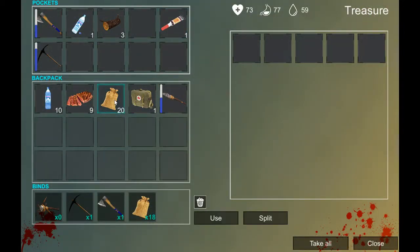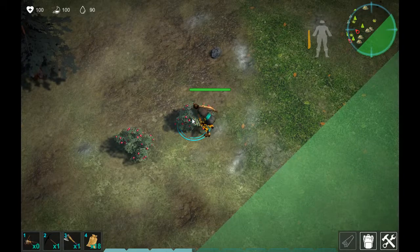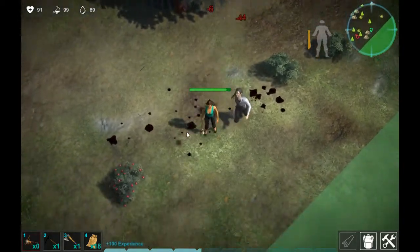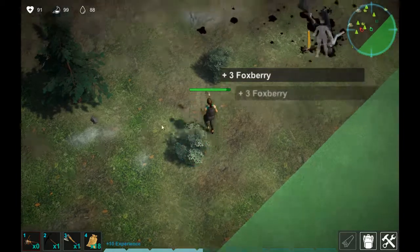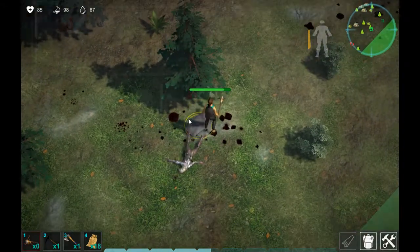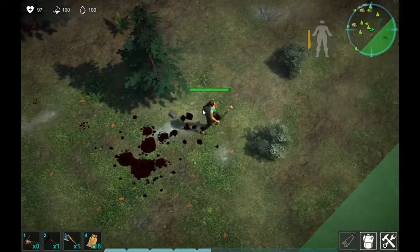I've got those logs. Let me use one of those — drink some, eat some, eat some more. I'm getting hungry — taking some berries and food items. I'll eat those, and that also gives you health points. Just eat all that — that should be good to go.